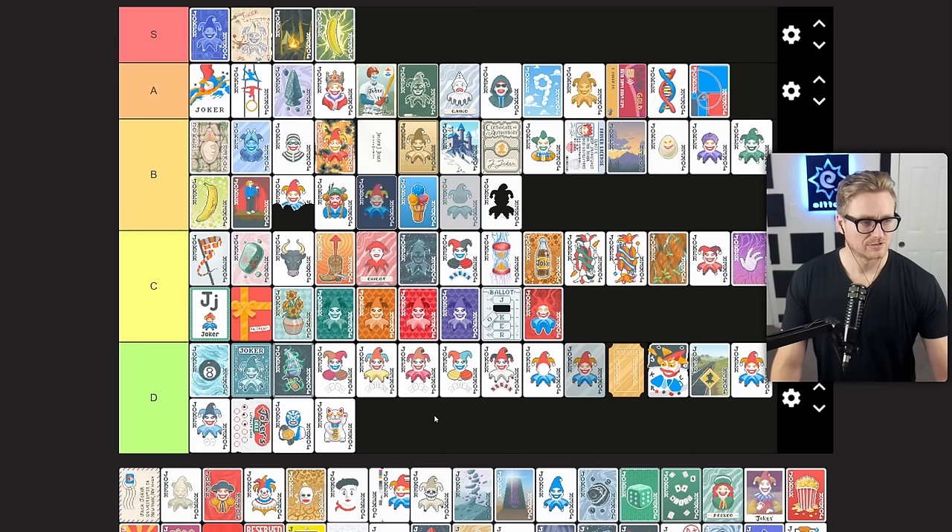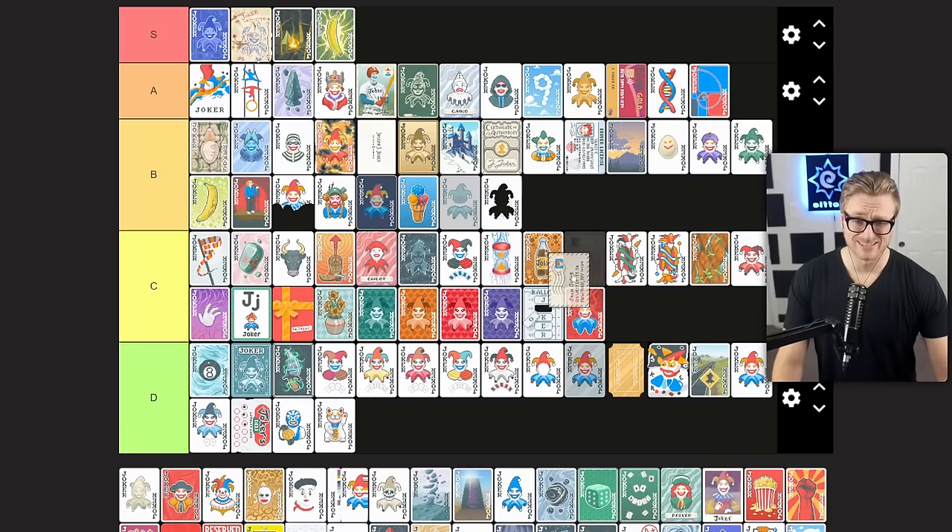Mail-in Rebate allows you to earn $3 for each discarded card of a random rank, which changes every round. It's another solid econ option, but can only fit in your roster if you have an open slot. Because of the reduced hand size and reduced number of discards, it can be awkward to pull off — so it's rated a little bit lower than it would otherwise be on higher stake runs. B tier for me.